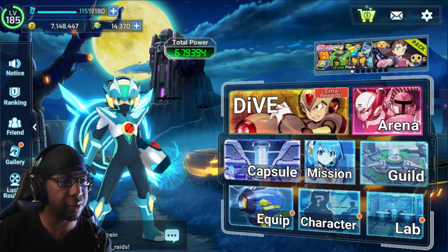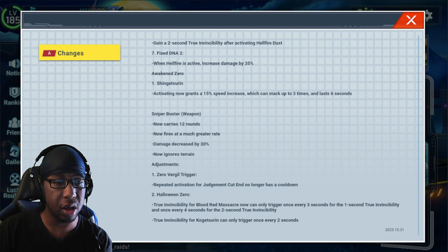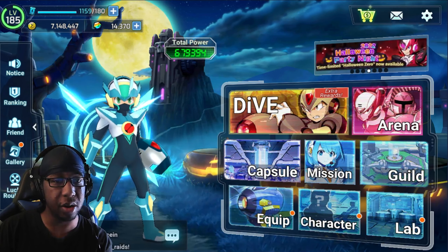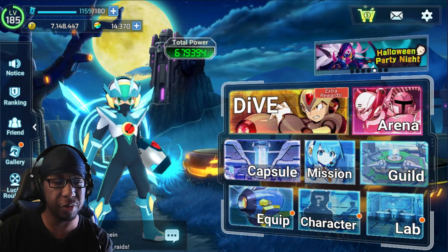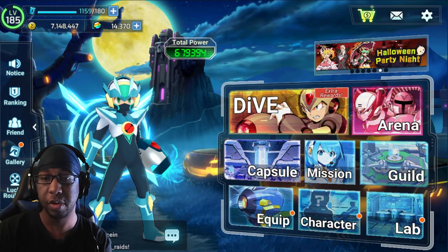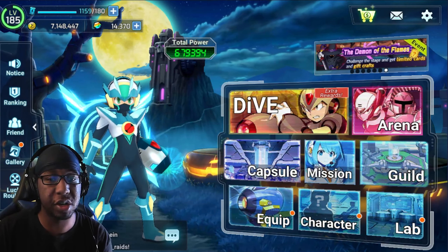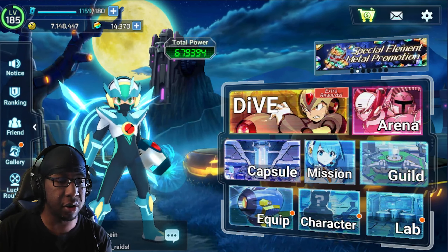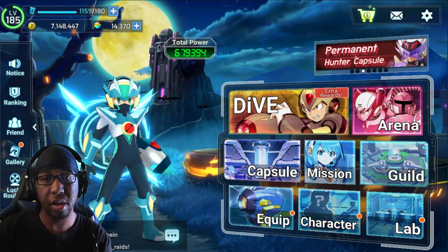That's it for this patch update. Most of it was just going through things and seeing what the updates were. I'm glad they're finally using the announcement board again — I just need it to be consistent, because they did use it before and then stopped; it was down for quite some time. Anyway, that's it for this video. Let me know what you think about the buffs down below. I think I saw Zero talking about wanting to buff Cinnamon, though I don't know if that's coming anytime soon. That's it for me — I'll catch you guys next time.